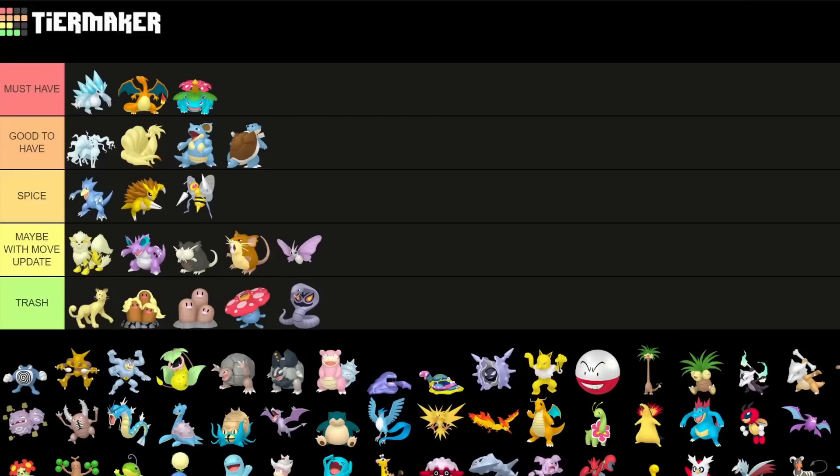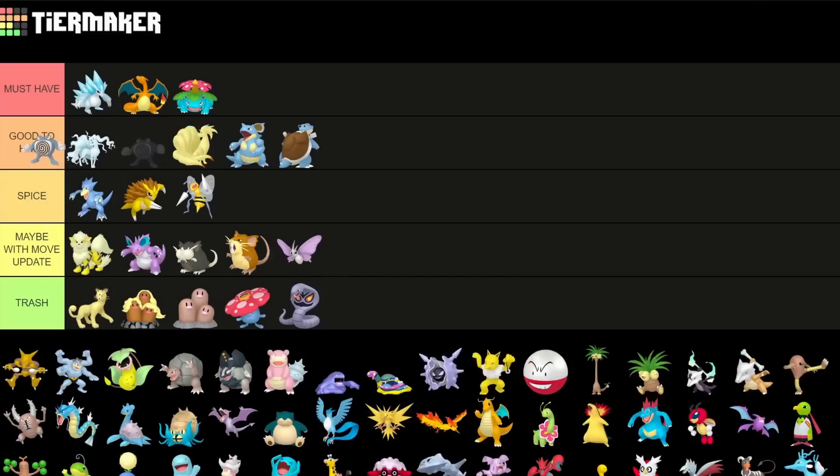Next is Poliwrath, a Pokemon that got a Community Day move recently with Counter. It's way way better for the Go Battle League for both Great and Ultra League. I feel like I'd put it to low must-have because it is really high ranked in all the leagues. It has a lot of potential.